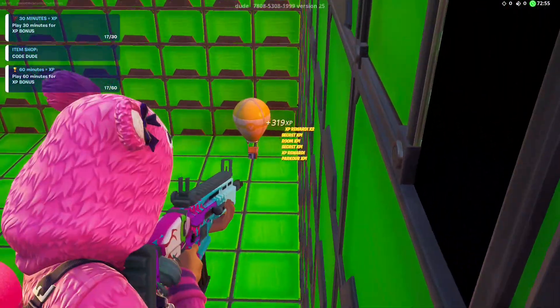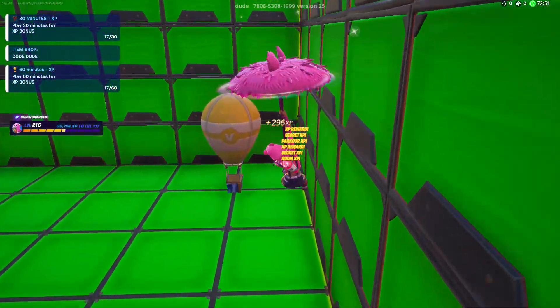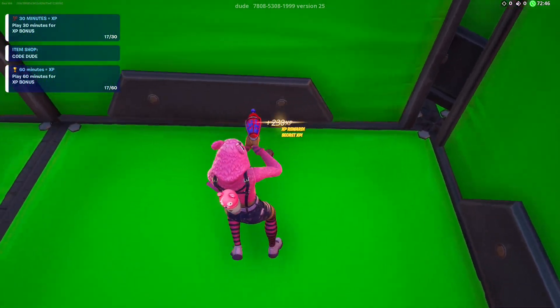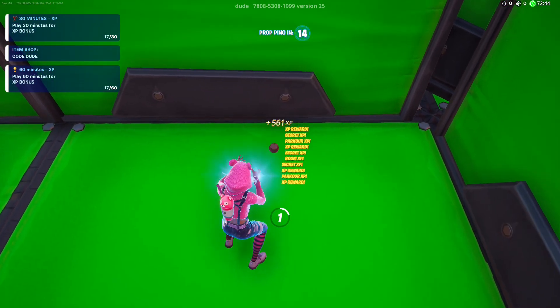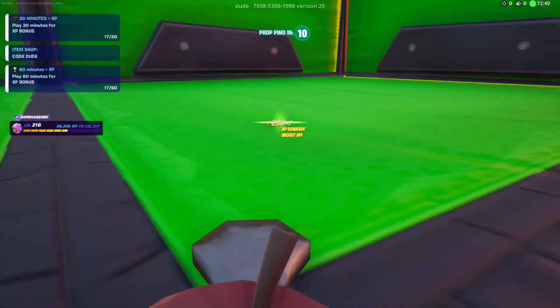Now we need to go to this corner right of the secret vault. There's a little doorway here — pull out your problematic and become the apple twins. Make your way in and collect more XP.